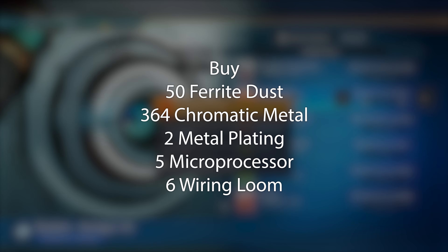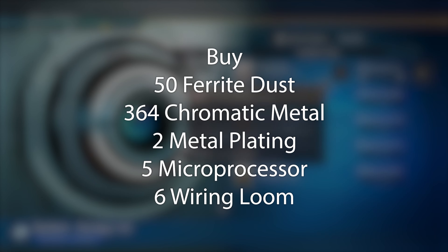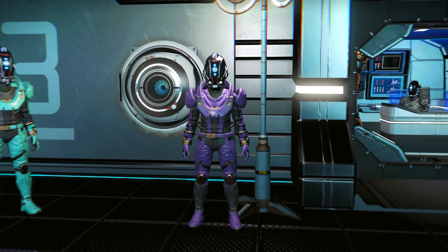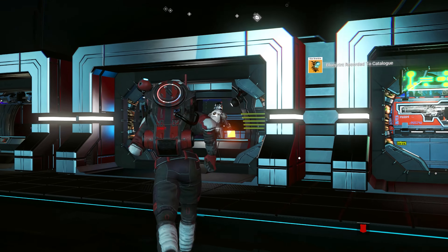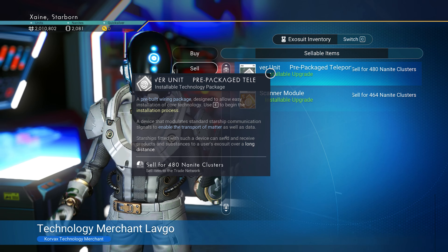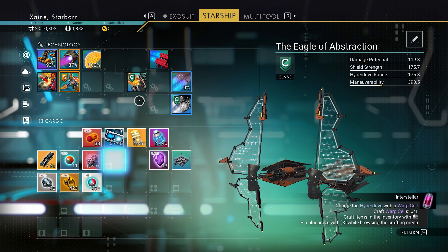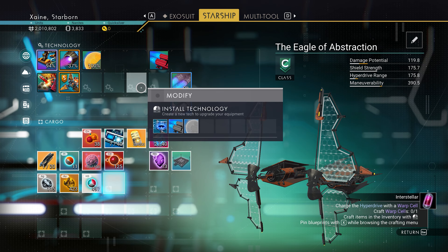Now buy 50 ferrite dust, 364 chromatic metal, 2 metal plating, 5 microprocessors and 6 wiring looms. You should have 100k or more left over. If you're on Switch or not seeing chromatic metal available, check the other trade terminal in the back or wait for ships to fly in until one is selling chromatic metal. On the original side, talk to every NPC walking around and learn a word from each. Claim the rewards from both stardust and grand tour. Then head to the other side of the station and approach the starship technology vendor — sell basically every technology upgrade and prepackaged tech you have. You'll need the space as well as a bunch of nanites. Purchase a C-class hyperdrive upgrade and a C-class positron upgrade. Install your hyperdrive and both C-class upgrades, then dismantle only the positron upgrade — we want both the wiring loom and the cadmium from it. If you have an available supercharged slot, put the pulse engine on it to save time pulsing about.